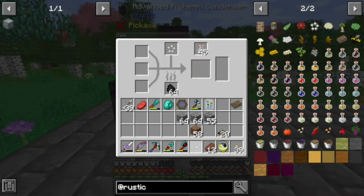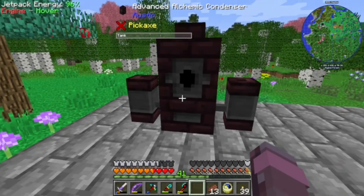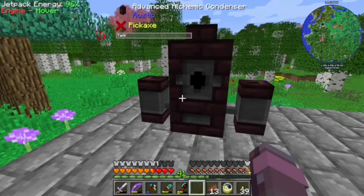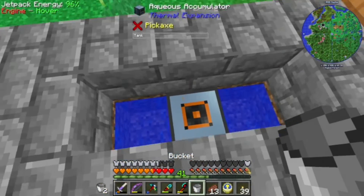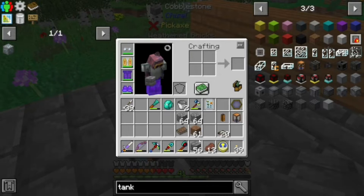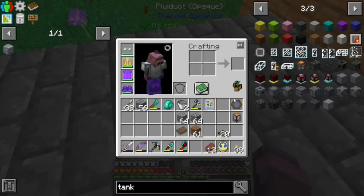Let's see — if this goes over here, we might need water. So what we're going to do is throw an aqueous accumulator down here and put a fluid duct down.